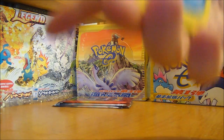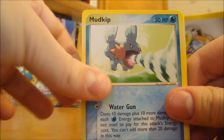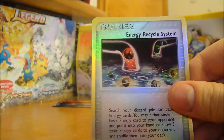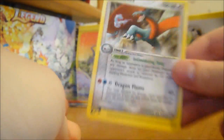We got Horsey, Bagon, Corpish, Mudkip, Makeda, Shuppet, Dratini, Energy Recycle System, and a Salomance - nice. I think I already have that though.